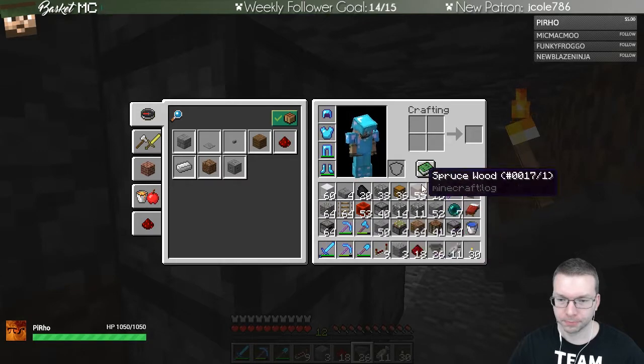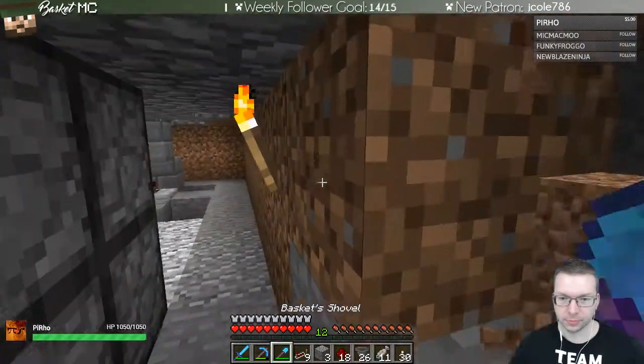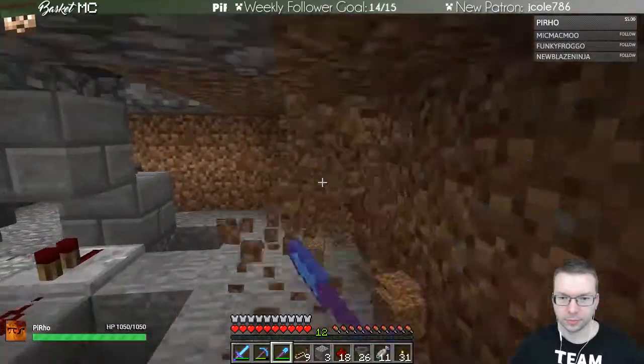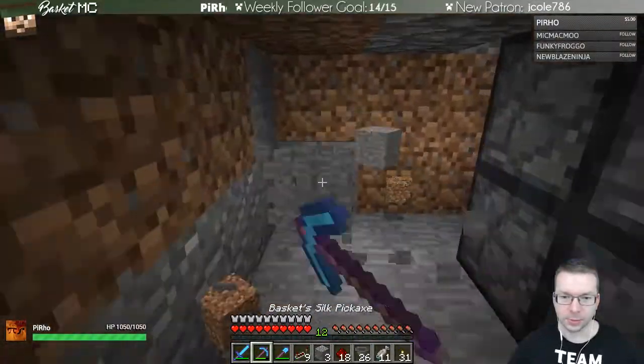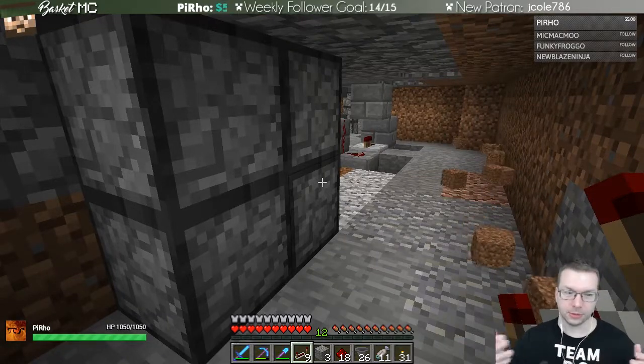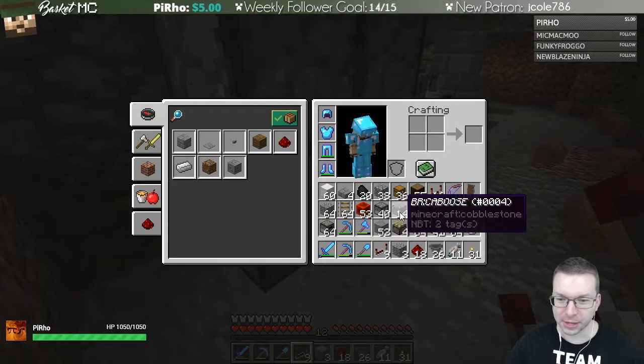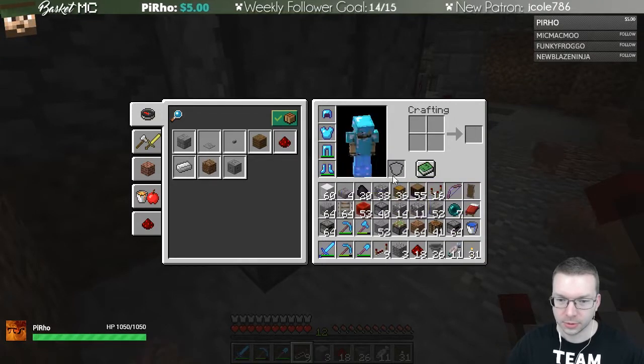We're going to have three droppers involved here, so we want to power each of them. The best way to do that — we're going to do a couple of different tests to figure out how we want to do that. We have hoppers in there. I think if we just power the middle one that won't quite do it. Let's get rid of some more of this wall to give ourselves a little bit of space. This is the first one I'm making of these and I'll perfect how to make it more condensed later.